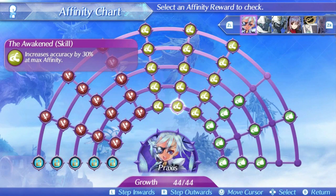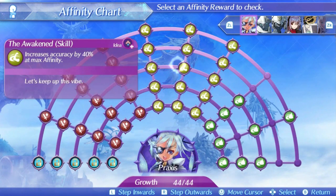Praxis's second skill is the Awakened skill. This will increase her accuracy at max affinity by 30% at level 1, rising up to 50% at level 5. This is a really nice skill because it ensures Praxis never has any accuracy issues in fights — 50% accuracy bonus can be very nice to ensure your accuracy is perfect if you're fighting enemies near your level. No night vision or anything like that required. You'll never have to worry about miss inconsistency with Praxis thanks to this skill.